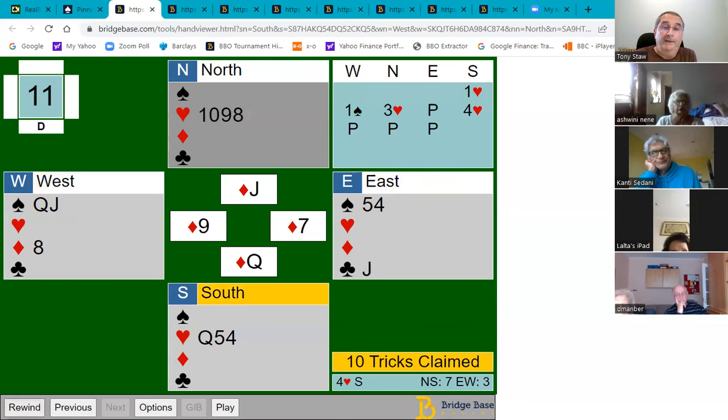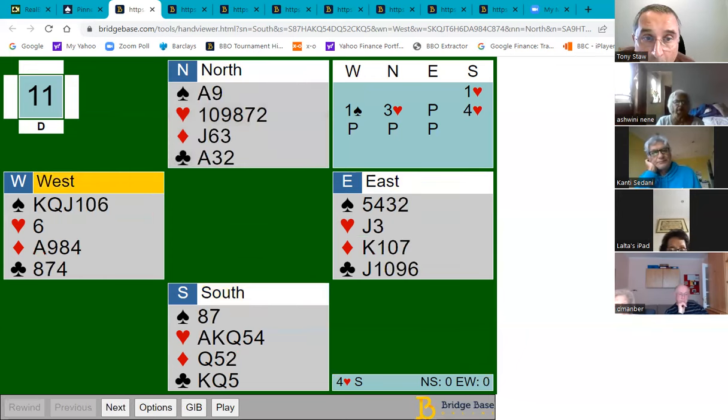The important thing on this hand was drawing trumps, getting rid of clubs so that if opponents lead a club I get a ruff and discard, and then not playing diamonds — just playing a low spade. The opponents got in and whatever they lead now will help me. Declarer can avoid losing three diamonds by not leading the diamonds themselves.